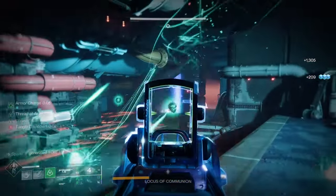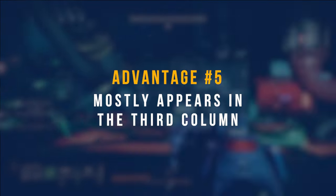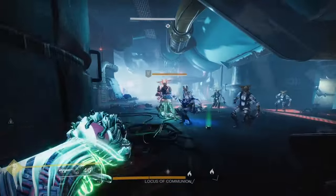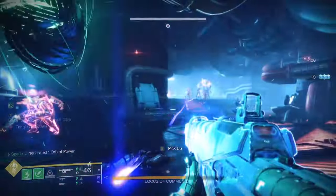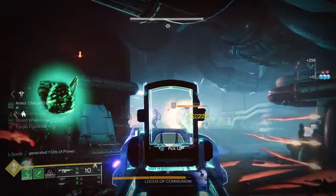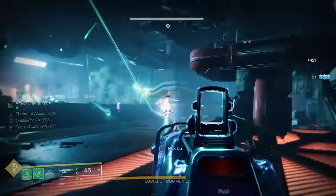As for advantage number five: this perk mostly shows up in the third column on primary weapons, unlike osmosis, which typically runs in the fourth column. This means you can pair permeability with other damage perks or other perks of your choosing. In most weapons, the best perk is typically in the fourth column, with the supporting perk in column three.